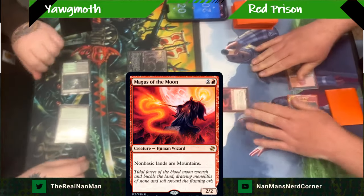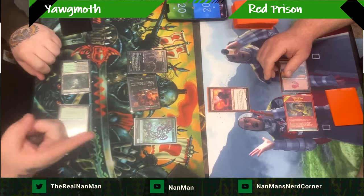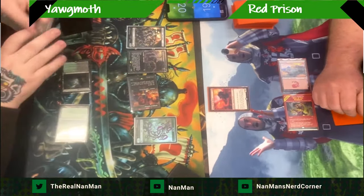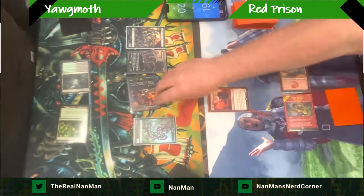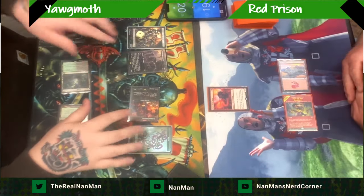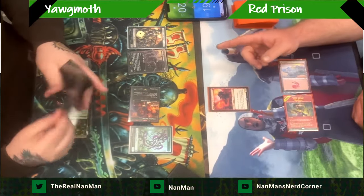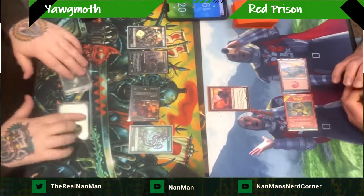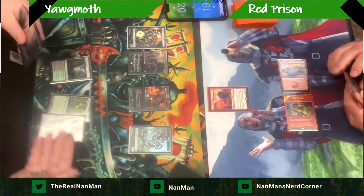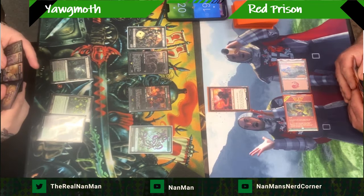This is the scariness of this red prison deck — the eight moon deck. Magus of the Moon is coming out here, and we're going to see the response of the Orcish Bowmaster, doing a little ping and getting some threats out on the board. Things are going to be dangerous though, because now you're stuck with the Delighted Halfling as your mana source, tapping for colorless unless you're casting legendaries. You're locked out — three mountains doesn't really exist in a green-black deck.